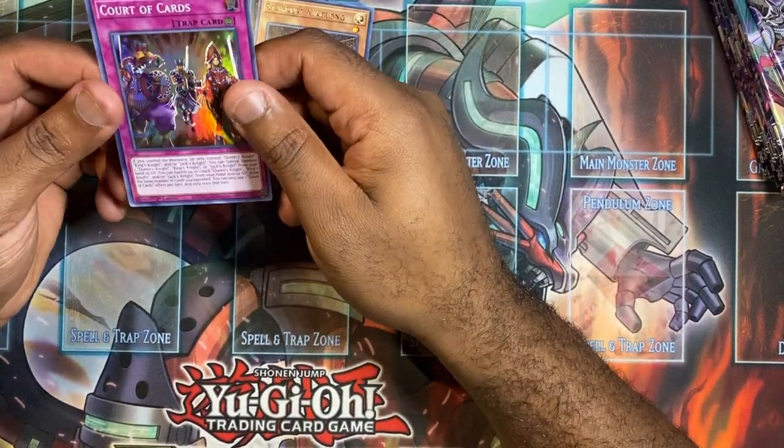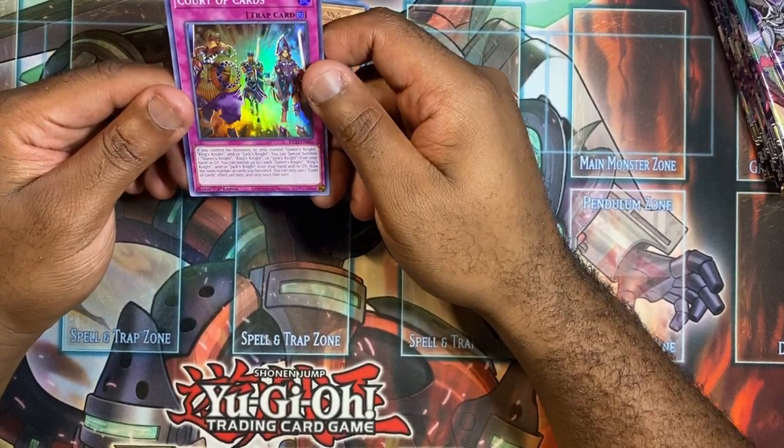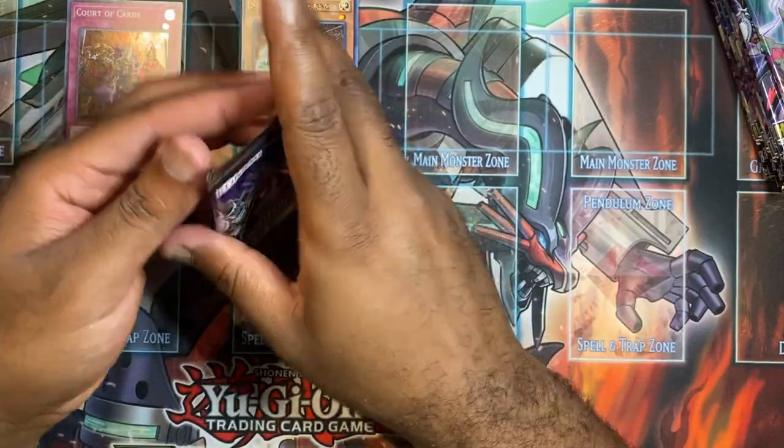For our first super we got quarter cards — I'm pretty sure it's Jack's Might, the Jack's Knight warrior or whatever. On to the next pack.